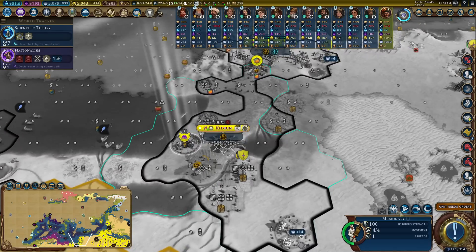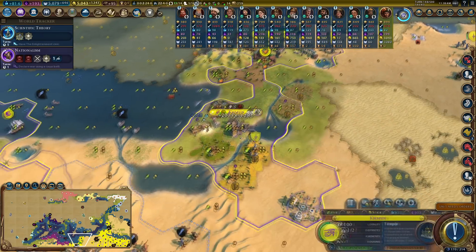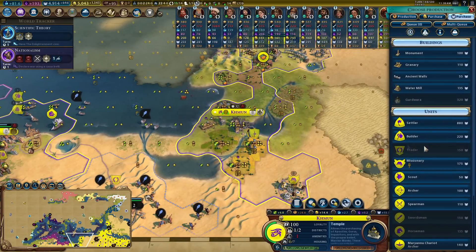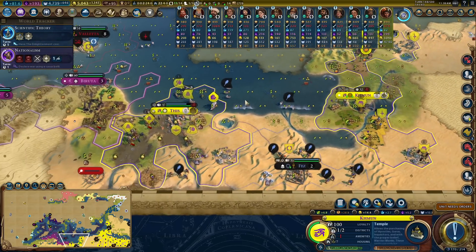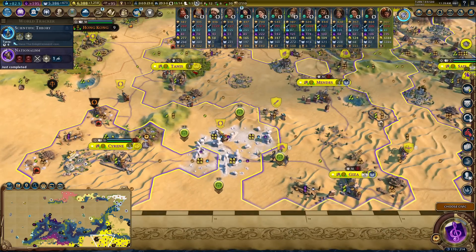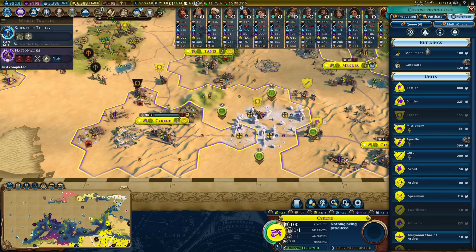The one thing this city needs is religion. Luckily I managed to get a missionary over to my new city and it finally has taken. Now I can throw out some missionaries - that was a big science beast so that helps a lot.